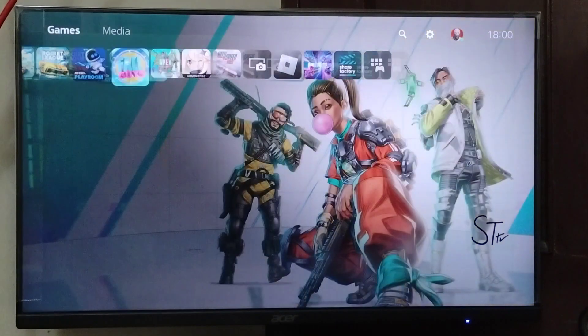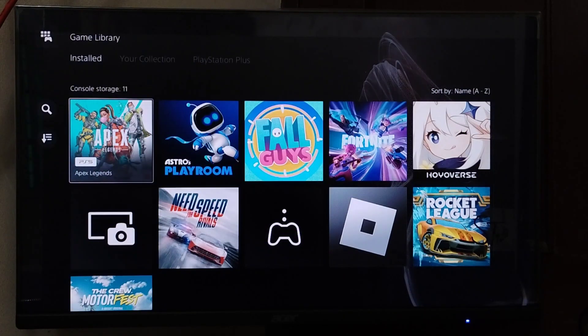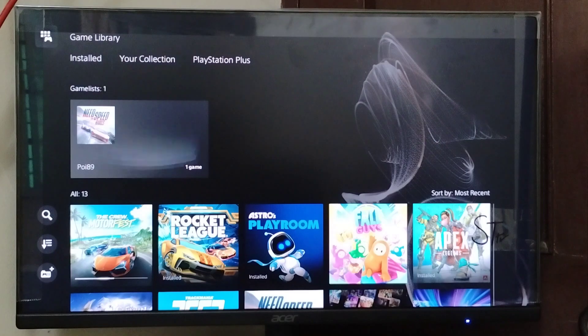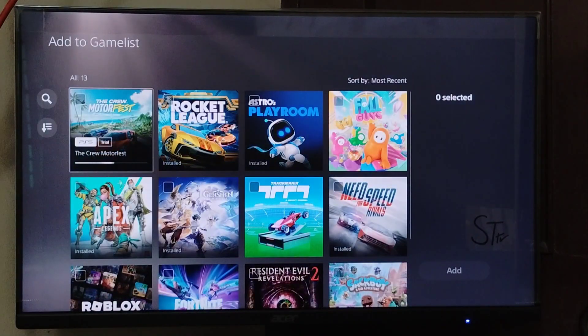To get started, first go to the games library, then press the down arrow on your controller. Go to your collection, then go down and to the left side. From here, go to 'Create Game List' and press X.